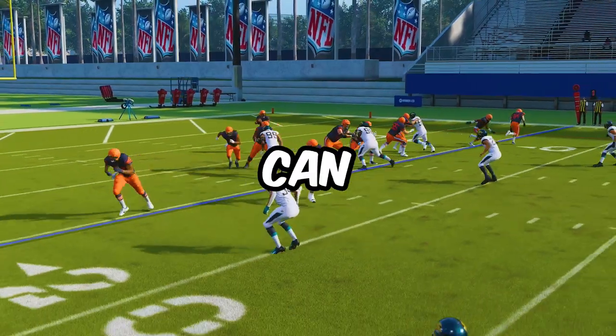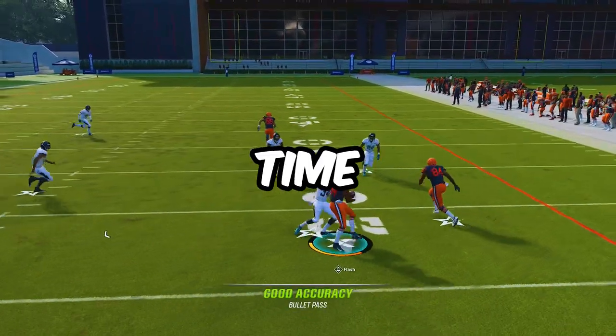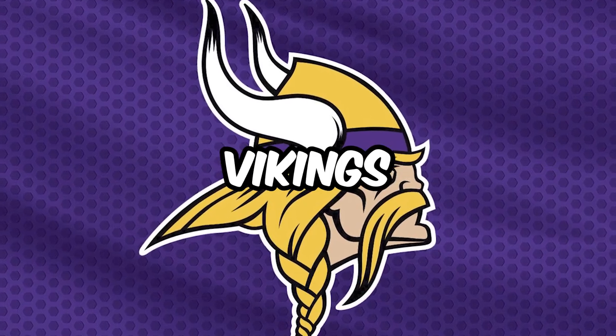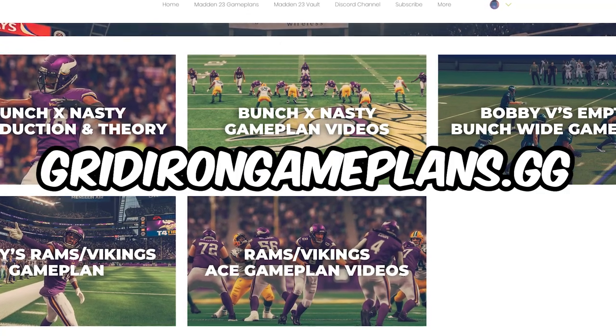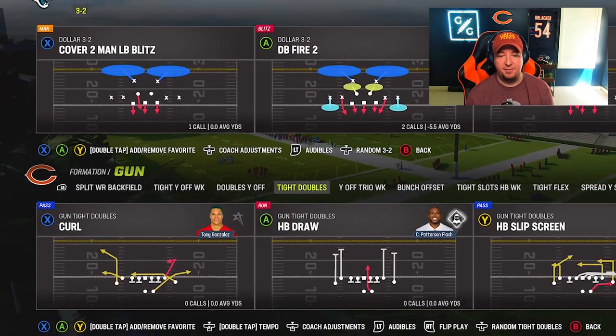The Gun Tight Doubles is a very untapped offensive formation - it's very good and something you can run in a lot of playbooks. The one we've been breaking down this week is the Minnesota Vikings, and you can find my Vikings offensive game plan on GridironGameplans.gg. That X Nasty offense is something I've been in all year long and it fuses very well with this formation. Let's start breaking down some west-coasty quick passing manipulations.